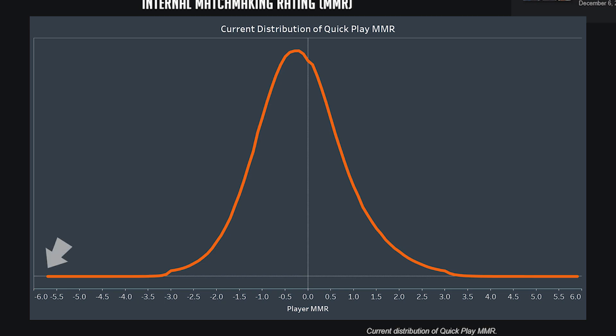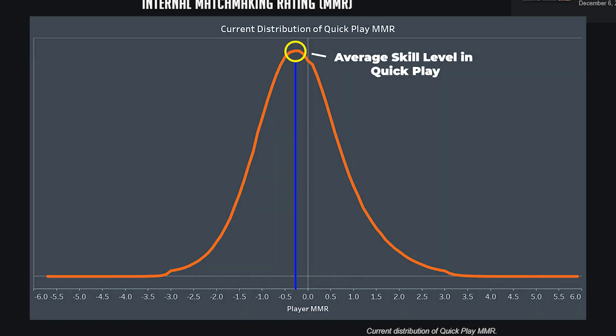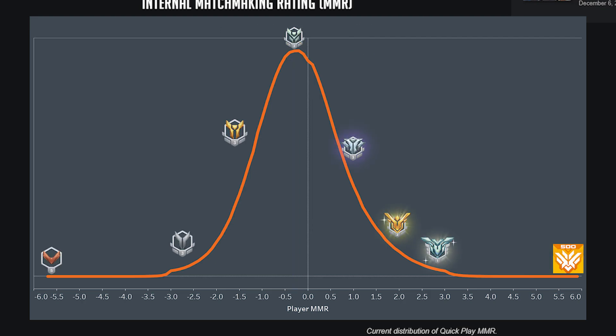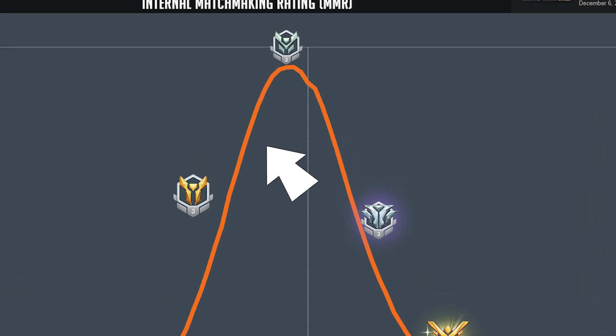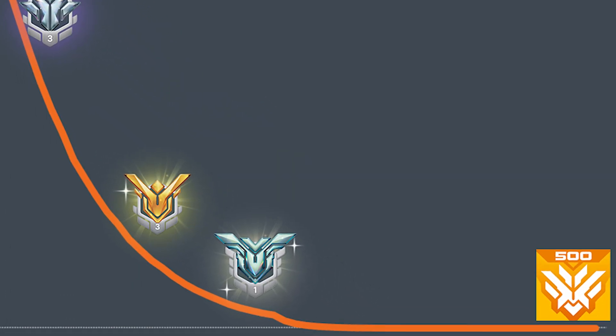Blizzard has given us a curve graph of player MMR in Quick Play. Using a decimal system with values ranging from negative 6 to 6, we can see the skill distribution of all players in Quick Play. At the top of this curve is where a majority of players are in terms of skill level, which according to Blizzard is just on the lower half of this chart. I speculate this is where a majority of players in gold and platinum are. I went ahead and made an approximation of where each rank stands on this graph. You've got a majority of players in gold and platinum, and as the curve drops past diamond, the variation in skill starts to thin out, except from Grandmaster Top 500 where there's essentially 10 different levels of skill within GM.